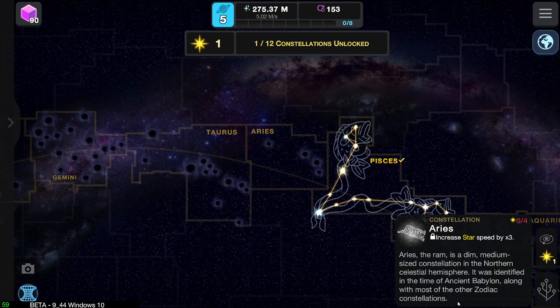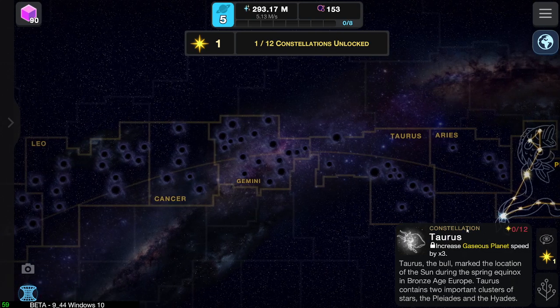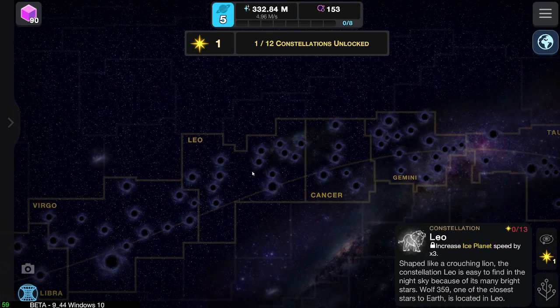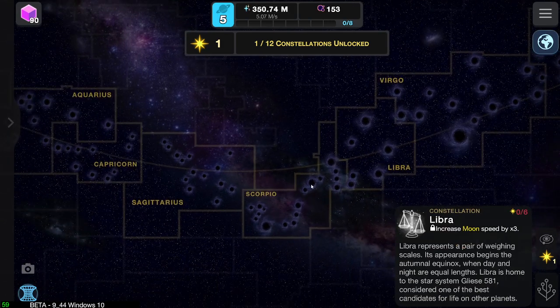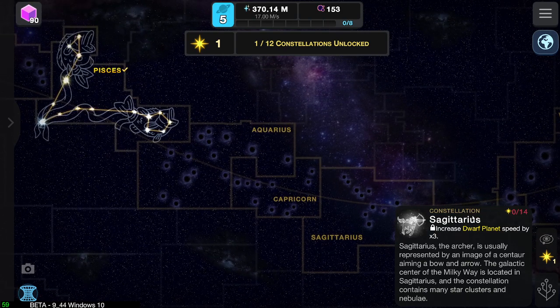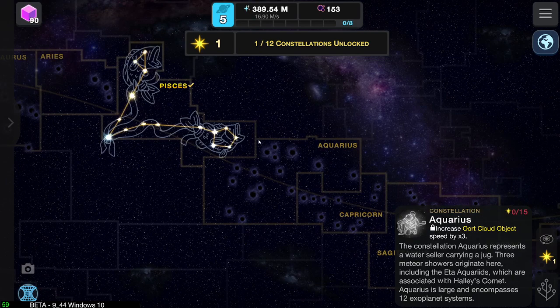Aries the Ram is a dim, medium-sized constellation in the northern celestial hemisphere. It was identified in the time of ancient Babylon, along with most other zodiac constellations. And I got Taurus — increased gaseous speed by three. That's interesting. Germany increased astronomy mission speed. Terrestrial planet speed. Ice planet. Comet speed. Libra. Scorpio. Sagittarius. Capricorn. And Aquarius.